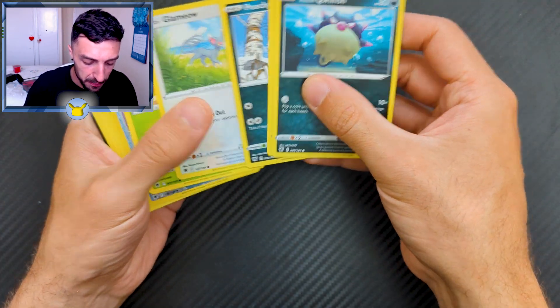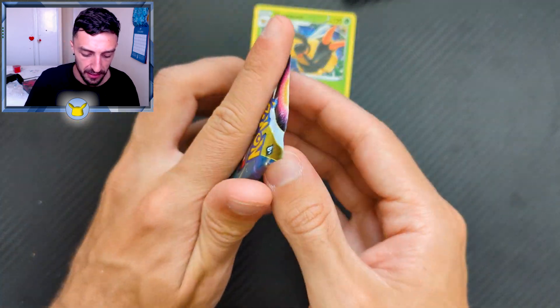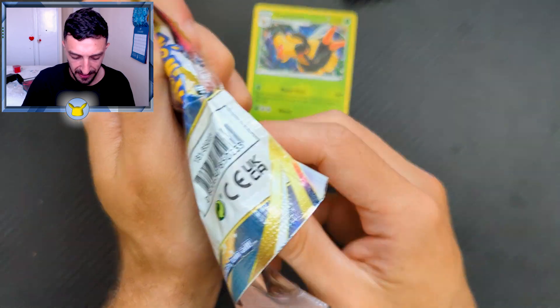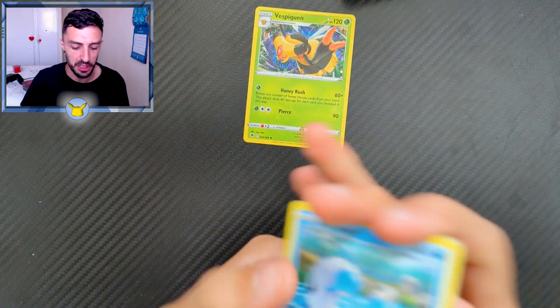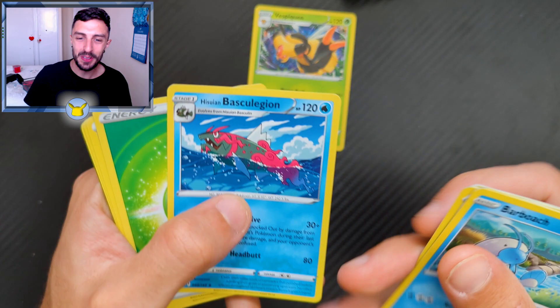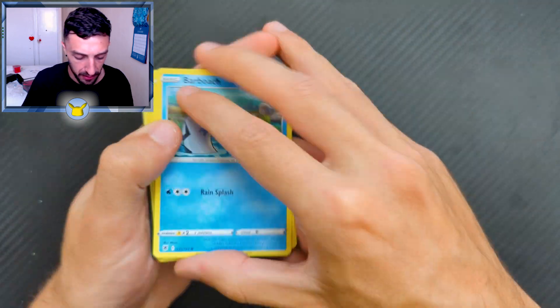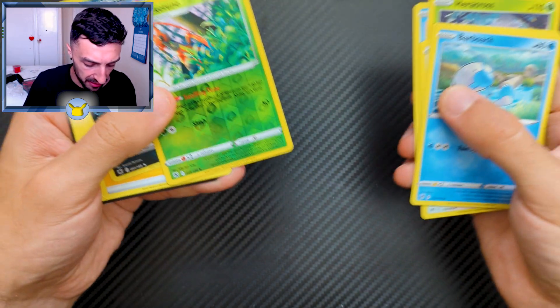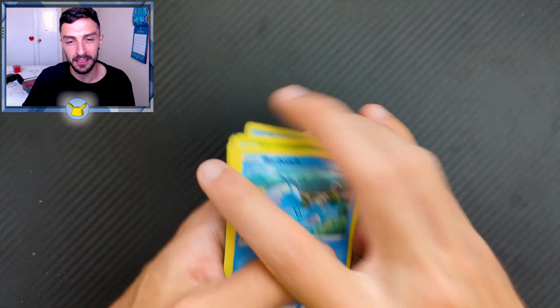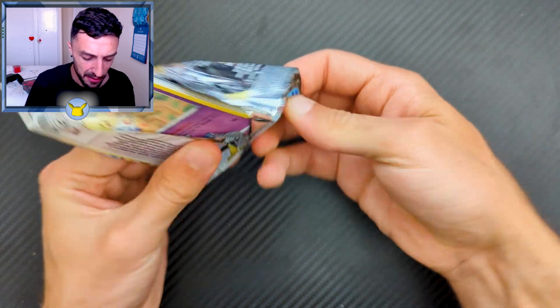Alright, fish, Basculine, Puchiana, Yanma — we get a Vespiquen rare in the first one, nothing major in the others. I'm trying to keep the videos kind of short and sweet. Nothing in this one either — Teddiursa, we get a Basculegion. I don't even know how you say that, but some of these arts are sick. I like this EV card, but nothing in that one. We've got nothing again — we end up getting nothing. We got a Kricketune reverse, nothing in that pack as well. So far this has been a bit trash to be fair.